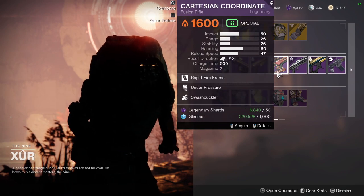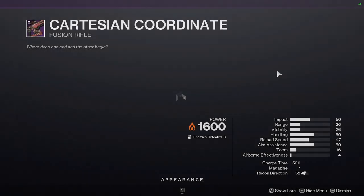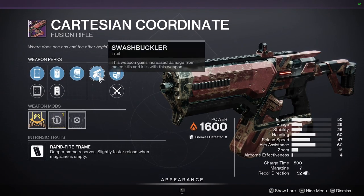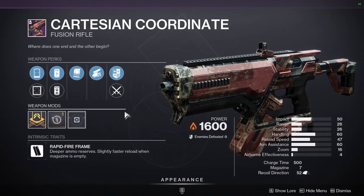That's pretty good. Cartesian Coordinate with Under Pressure and Swashbuckler. This could have been it if it was Swashbuckler paired with something else — that would have been dope.